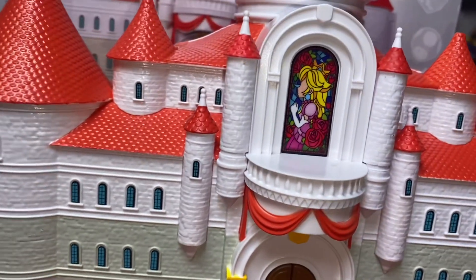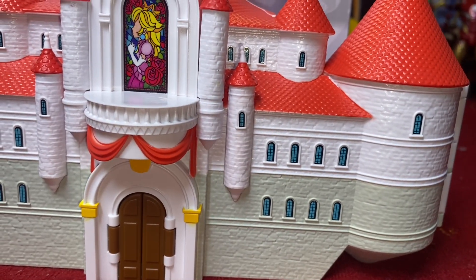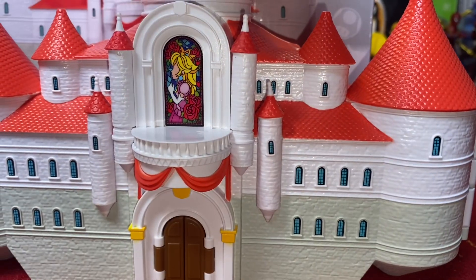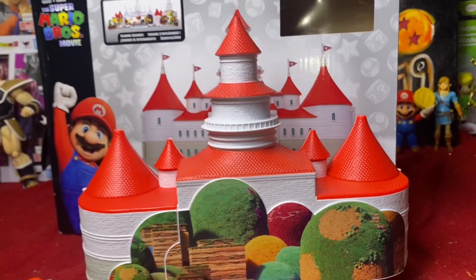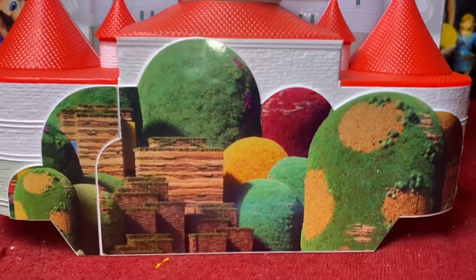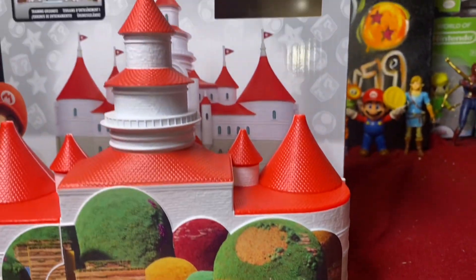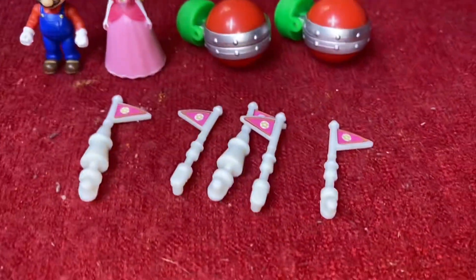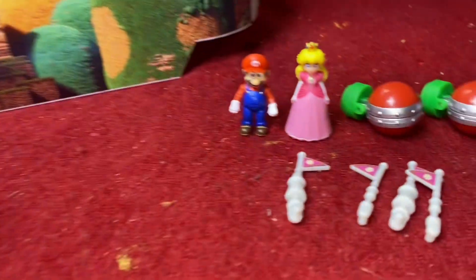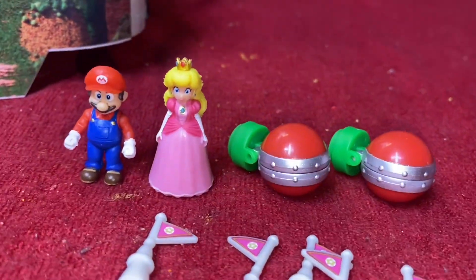I do like that they've already incorporated the stickers onto this. If you remember the original Mushroom Kingdom Castle, we all had to put the stickers on ourselves — some assembly required for the children, but for us adult collectors we don't necessarily need that. On the back of the castle we've got some Mushroom Mountains. The castle doesn't have the flags on top quite yet because they're separate — there is some slight assembly required to install the flags and the piranha plants inside the castle.